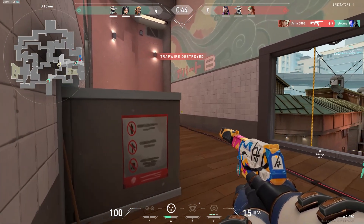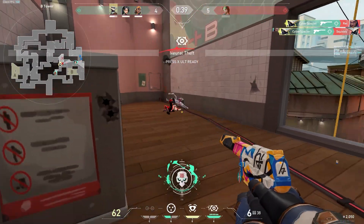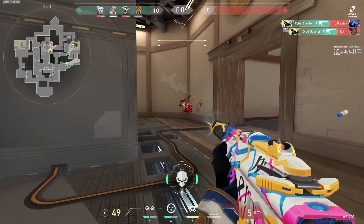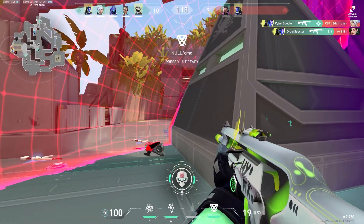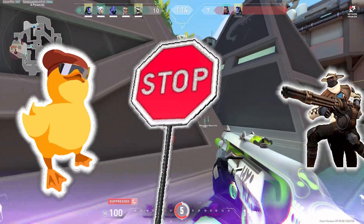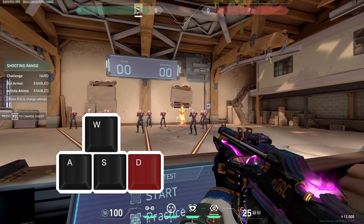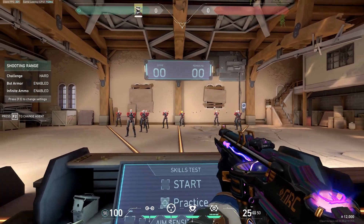Strafing is a crucial element of movement in Valorant, especially in 1v1 situations where movement and unpredictability can be the key to winning gunfights. In a 1v1, use strafing to your advantage by incorporating quick left and right movements. Combine strafing with well-timed shots to make yourself a more difficult target. Remember: move first, stop, then shoot. Another movement technique is counter-strafing, done by briefly tapping the opposite strafe key to stop your lateral movement instantly. This brief window, if done correctly, can help you land an easy headshot on most opponents.